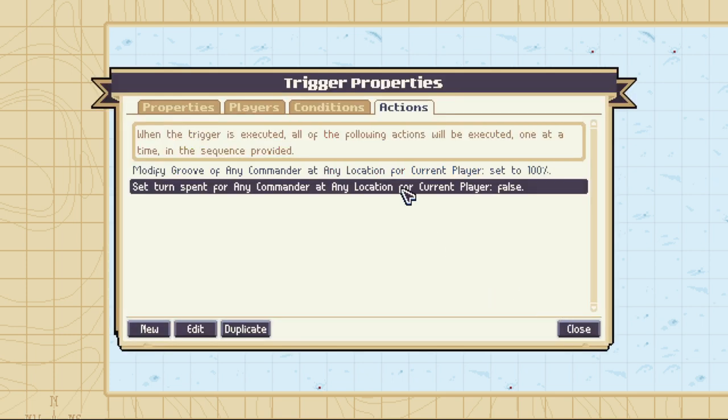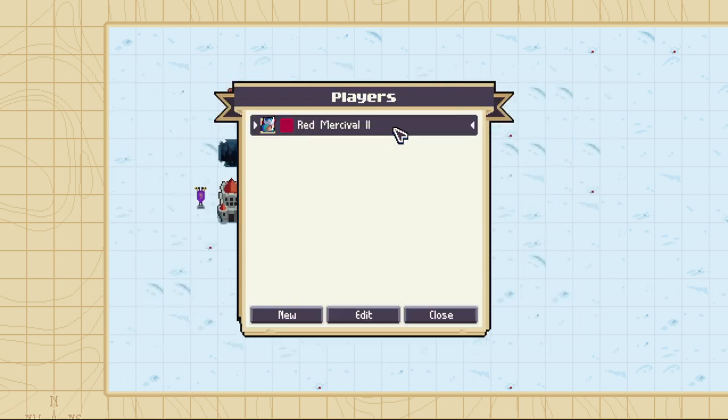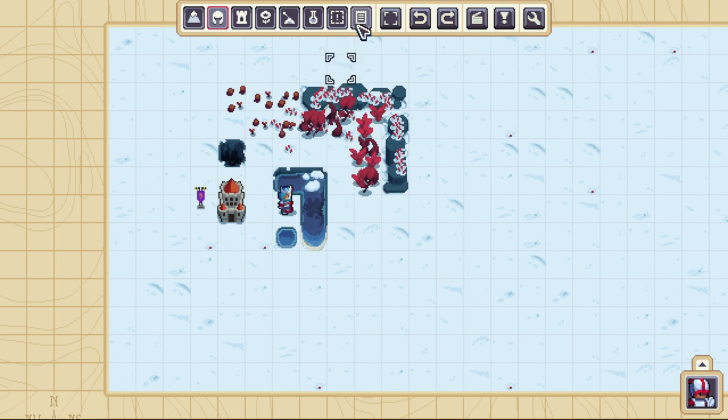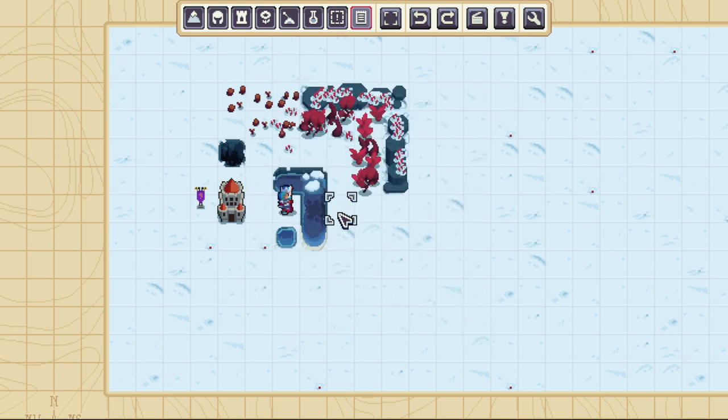The idea is that it'll give you Tier 1 Groove and un-end your turn so you can keep grooving forever. One more quick thing: make sure that in player properties you set the commander to Merciful. And as a quality-of-life thing, click on the notebook icon, click on Merciful, and make sure the initial groove is at 100 so you don't have to move to trigger the groove to start with.